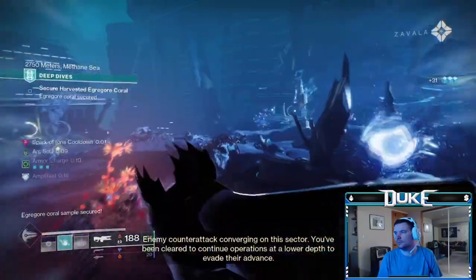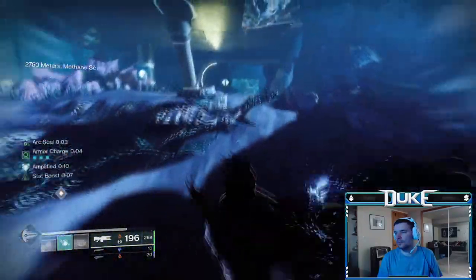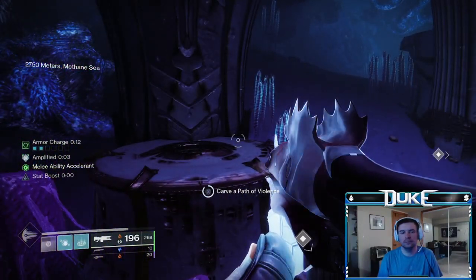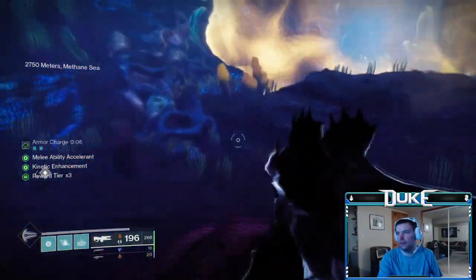With all three of these statues activated, complete the second encounter of the deep dive activity as normal. Instead of going straight to the third encounter though, the door on the right side of the arena where you ran the Barotrauma mission will now be opened up. Here there will be three statues that each member of your fireteam needs to dunk in to open up the next door and allow you into the secret exotic mission.